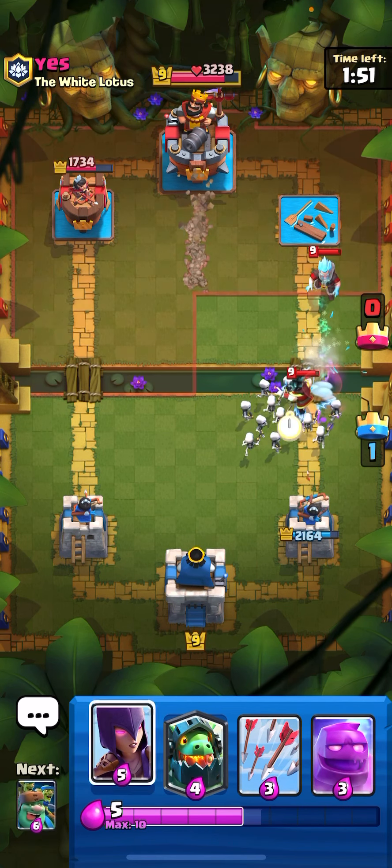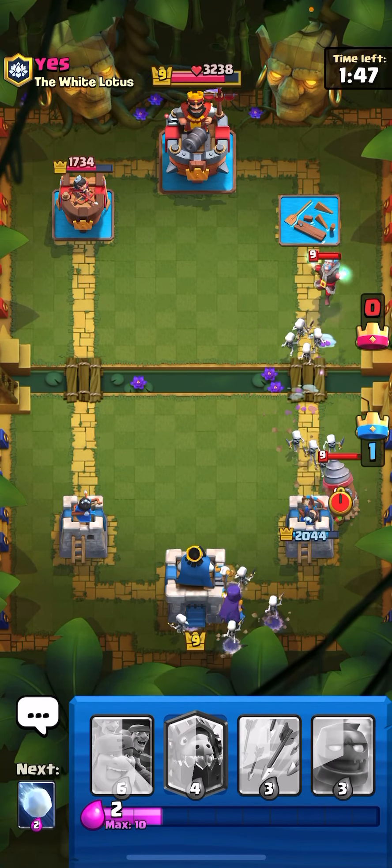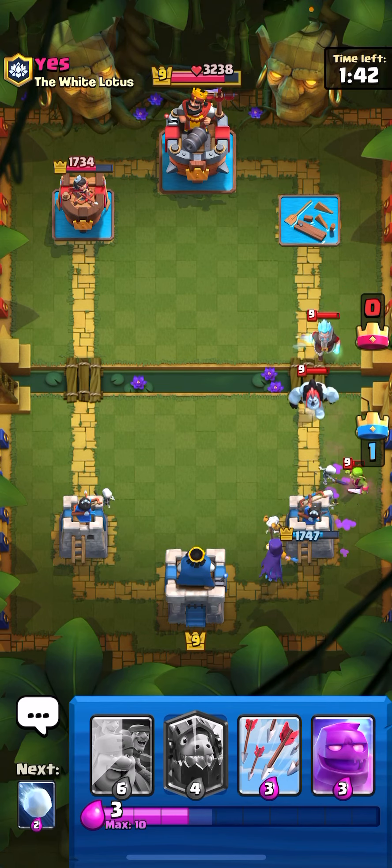I'll dash and do tons of damage. Nice! Let's drop the Skeleton Army on the Electro Wizard. Let's do the Witch. Seems like we can take the Goblin Drill out easily.